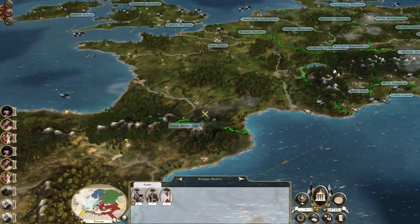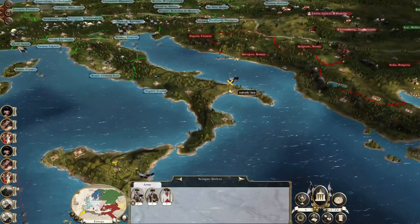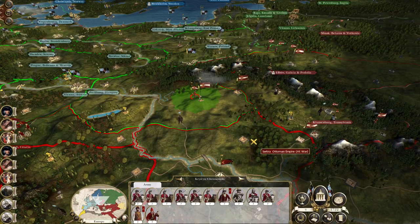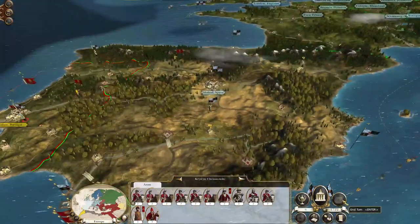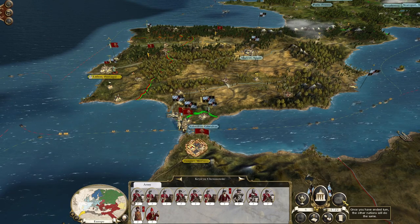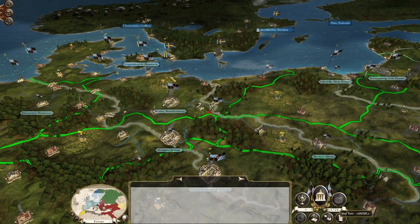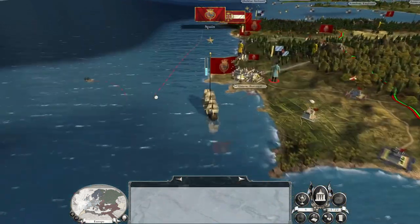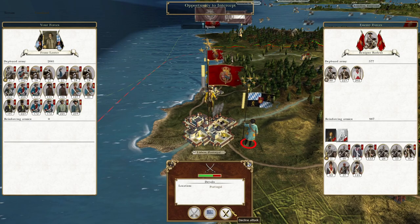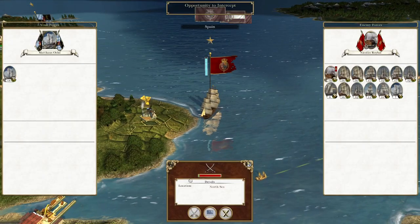They'll probably try to protect Lisbon first. Let's hit end turn and get ready to see what the Ottomans do — they're likely to start attacking France soon, now we're at war with them. Are they still at war with Poland? I think they are — it could be a foolish blunder for them. The Ottomans are beginning to mass troops near Hungary. The only real development is they've sailed a fleet to the Strait of Gibraltar so we can't cross it, and there's still a Spanish navy there too.